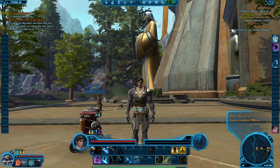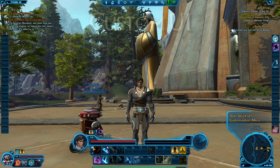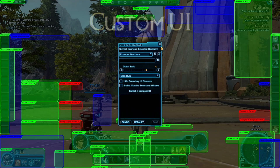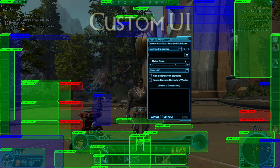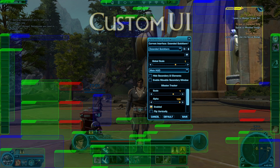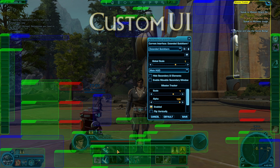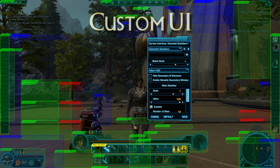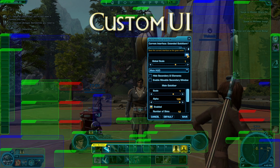What's really cool about the new system in 1.2 is that everything is movable. If we go to Open Interface Editor, we can see there's stuff everywhere that we can move — the mission tracker, the different bars — we can go crazy with it. There are lots of different options; you can create your own profiles, save them.